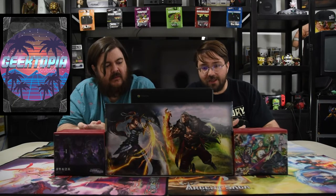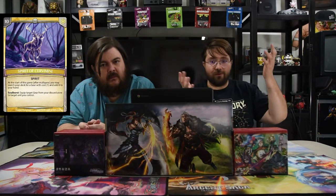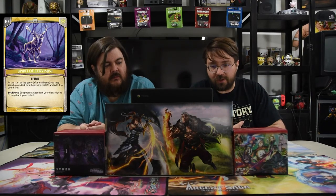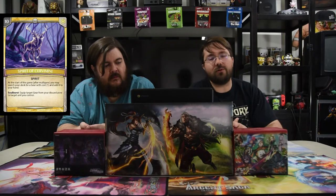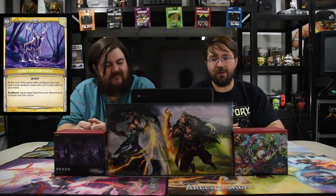We're also using the new Spirit of Sarah Mini. At the start of the game after mulligans, you may search your deck for a gear that costs one or less and add it to your hand. That's more value. And Slow Burst lets you equip a target gear from your discard zone to a unit you control. You'll probably just get the dagger that gives quickness and win from there. It's just super solid.